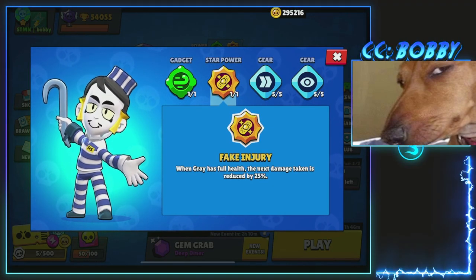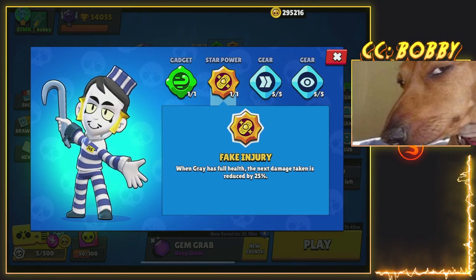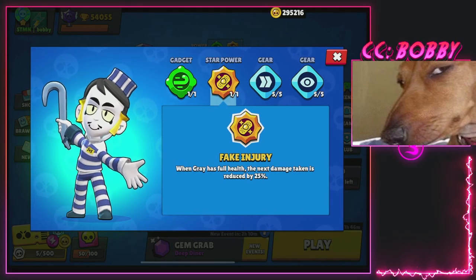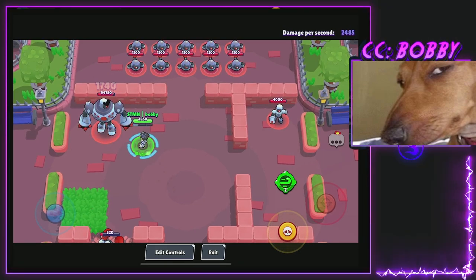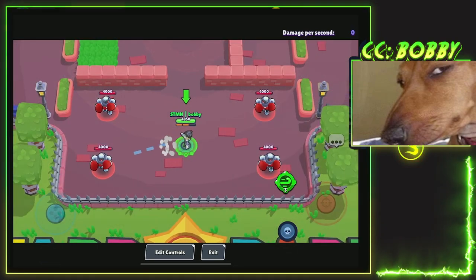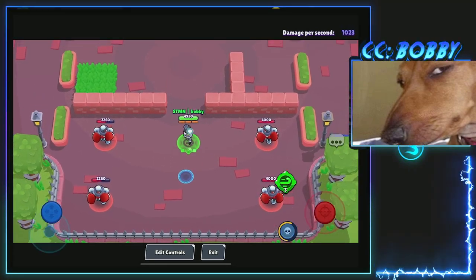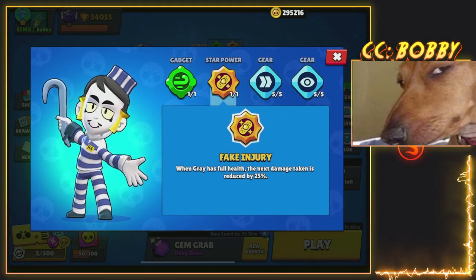Then Fake Injury — right now, when Gray has full health, the next damage taken is reduced by 25%. That's pretty good but not really noticeable. I didn't even know what it was until I started making this video. So the star power and gadget right now are a little bit underwhelming. I am expecting Gray to get even better, but right now I do think it is a top 10 brawler — maybe borderline top 10. It's a little difficult to use, but the teleport is just absolutely broken.